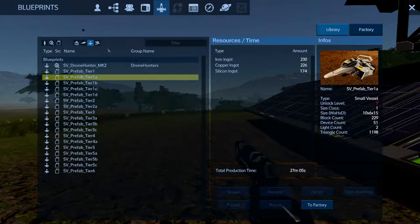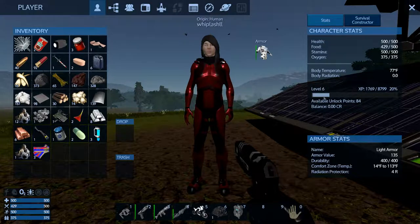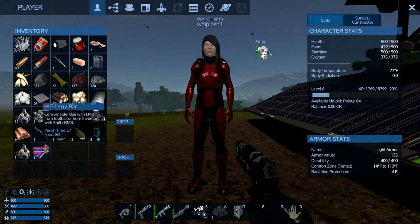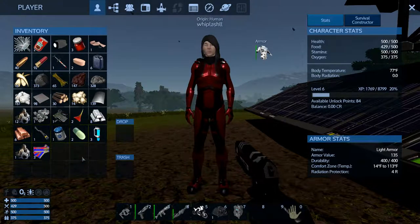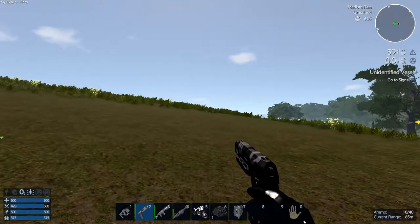We should be able to make that — let's see what level we're at. Oh yeah, not too terribly far away from level 7. Iron 548 — oh crap, that's all ingot, isn't it? So I have to get the constructor out.